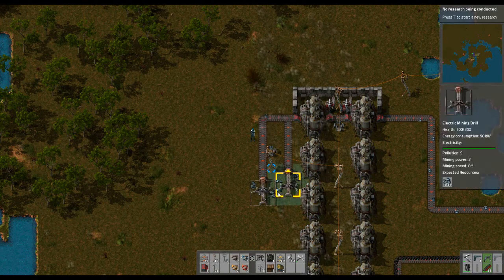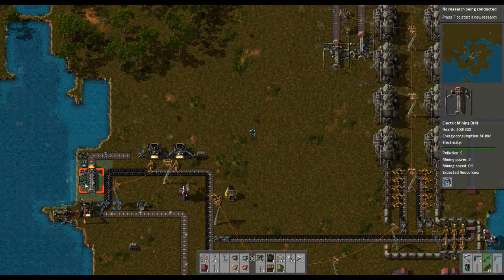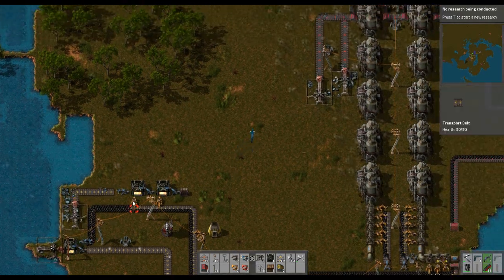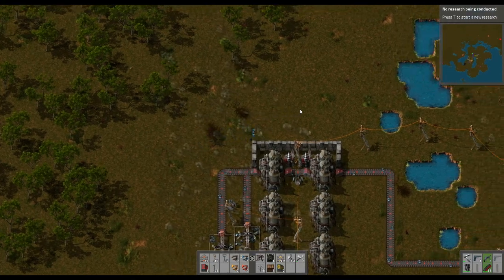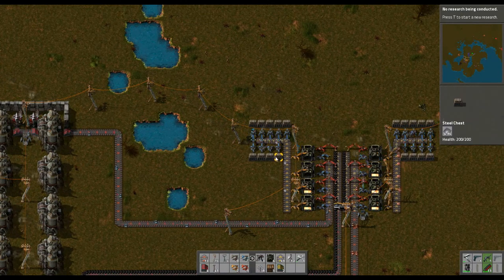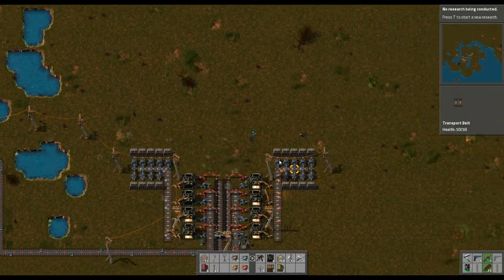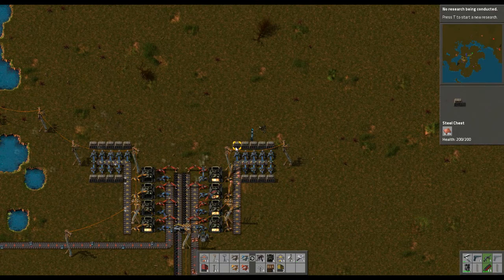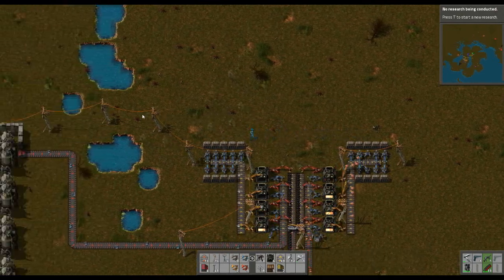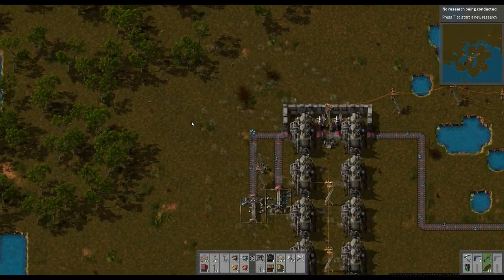The iron mines over here ran dry so I put these two here. However, just about all the iron is running dry over here. But from what we did last episode with the mining, we have so much iron and copper — about two steel chests completely full, 4,800 copper each, and I think the same with iron. Plus there's more in the other chests, and I just expanded that because I needed to hold all the resources.